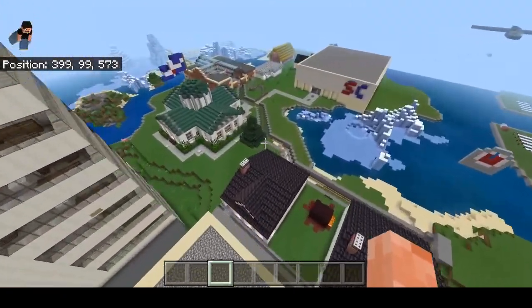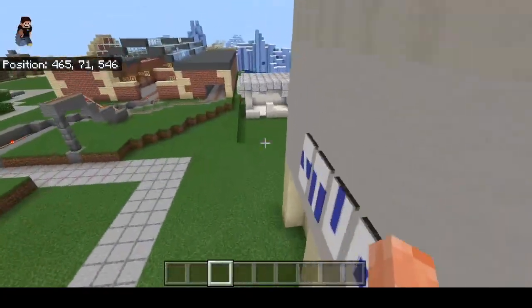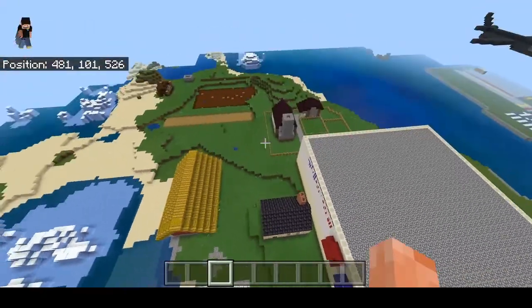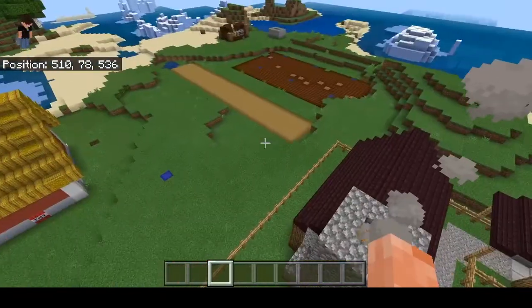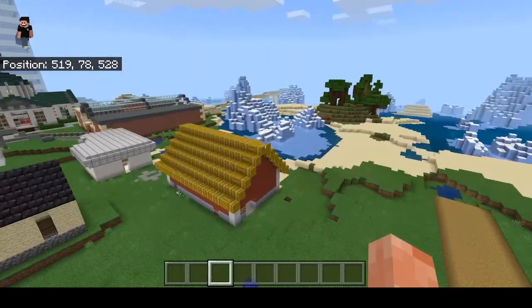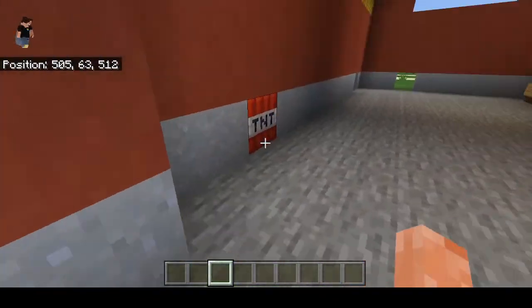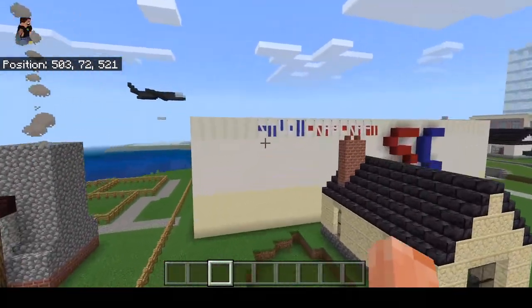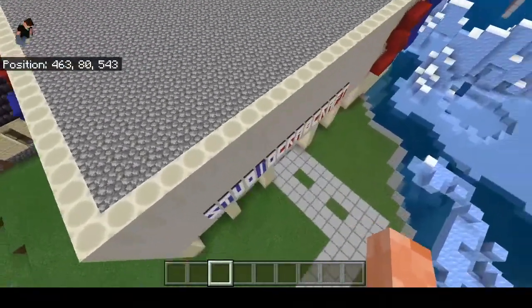We've got the other side of the island — Studio Crabcraft. This all used to be farmland, so there was a farmhouse, a farm, a very small farm actually, and a farm storage area with TNT. And we've got Studio Crabcraft. I actually had to get rid of a lot of farmland to build this for Tomahawk.